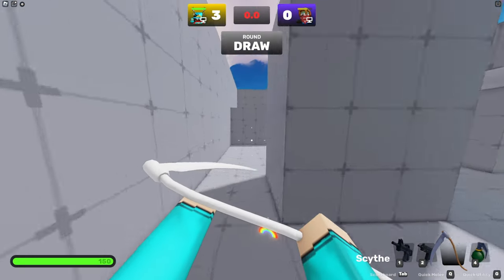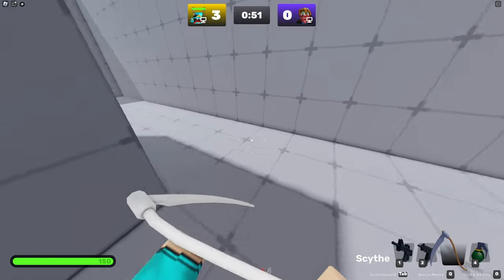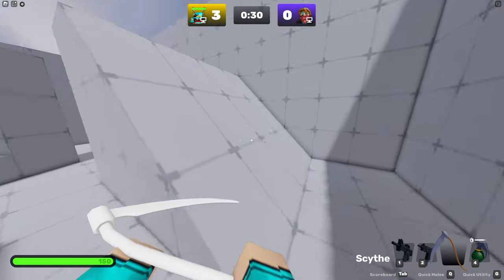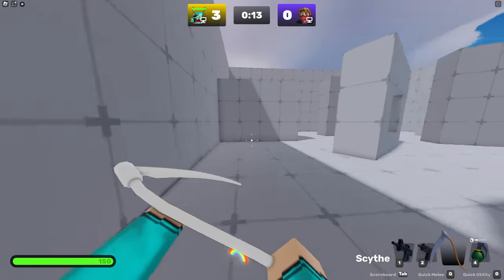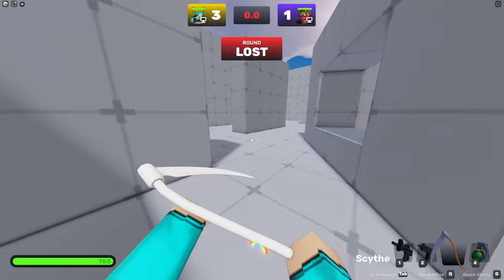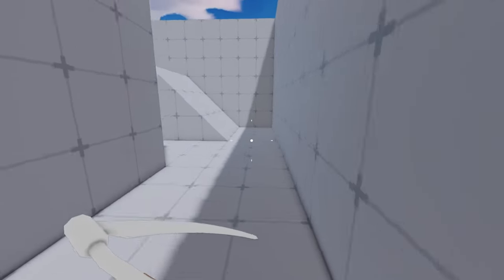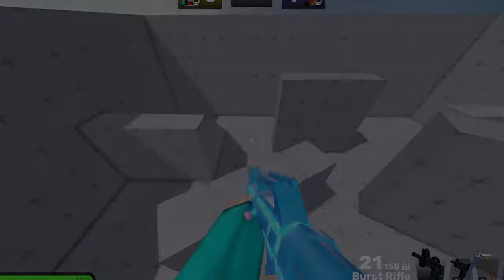So there are five tips: slide canceling, ramp jumping, boost melees like the scythe, grenade jumping, and the double jump items which are the bow and the fists. Those are some pretty simple tricks to help you improve your movement in Roblox Rivals. If you want to see more Rivals videos, please subscribe and leave a comment on what you'd like to see — this is my first Rivals video. Hopefully you guys enjoyed and I'll see you in the next one.